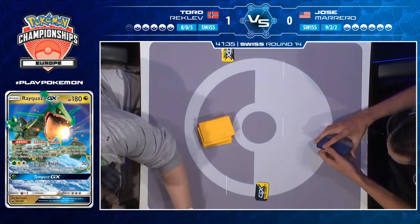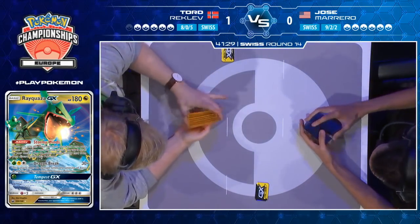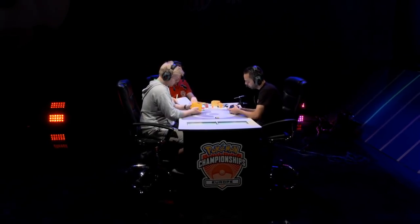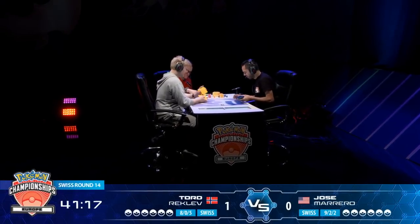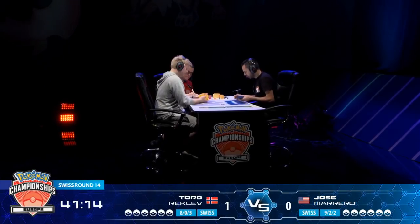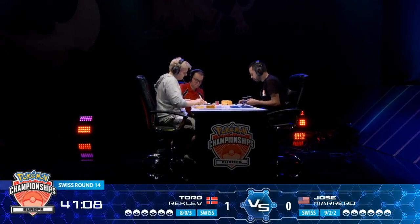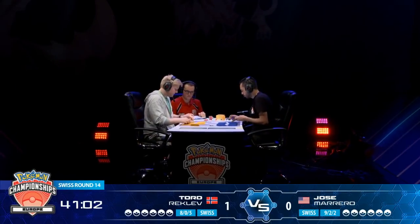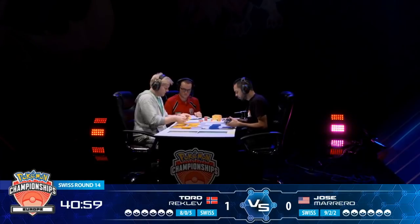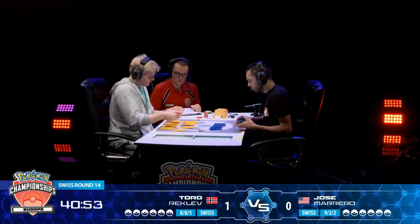Looking at Tord's board — six energy Pikachu and Zekrom, ready to go, completely healthy. Jose doesn't even have any Grubbins in play. Maybe he was thinking there's an extremely outside chance, but then he realized no, Tord's going to take four prizes next turn and there's no way to take six prizes to recover. It's just an unwinnable situation for Jose. He's going to scoop and move on to the second game with plenty of time to make a comeback — he also has the benefit of going first.